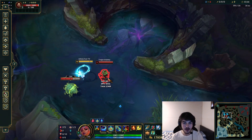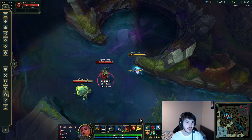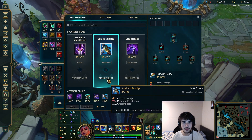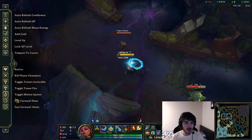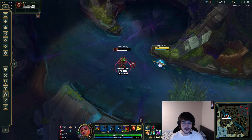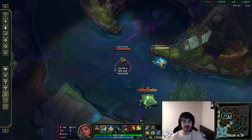Let me verify again: Auto EQ WQ — 2,349. That's exactly what I had. Now let's do Youmuu's. Auto EQ WQ — 2,025. Exactly what I had. So Manamune is better: cheaper, more Ability Haste, just a better item overall.